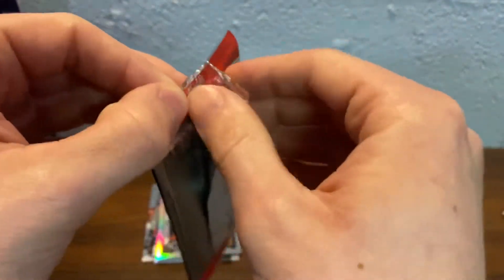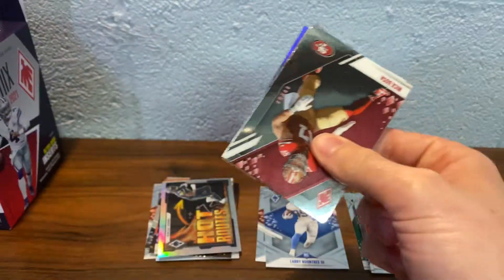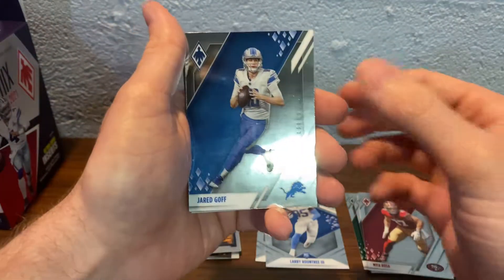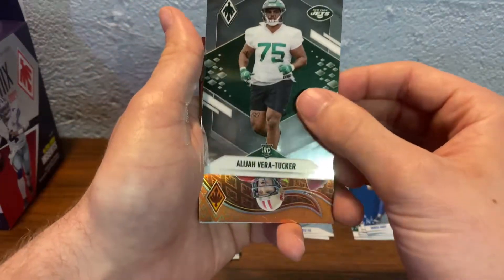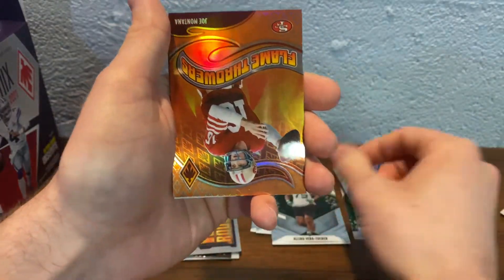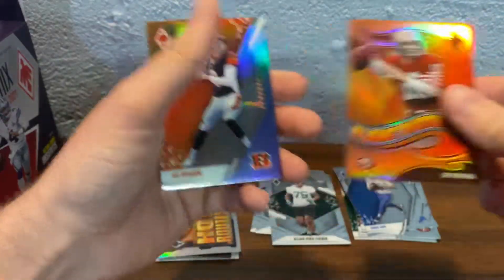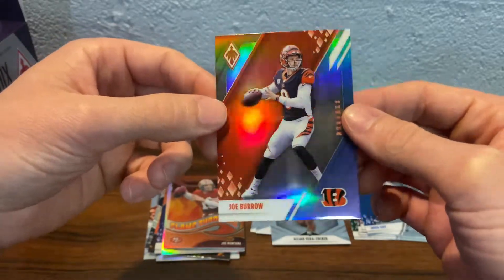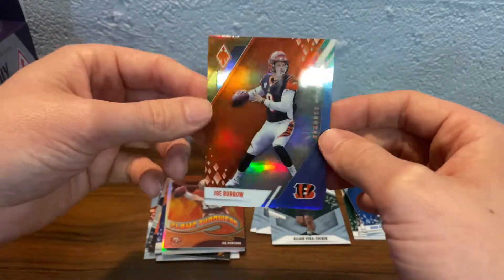Next pack. Hopefully our next auto is better than Caleb Farley — I don't think he played much this year and he's definitely not going for a lot. But Nick Bosa, Jared Goff, Elijah Vera Tucker. Flamethrowers Joe Namath numbered to 99. And I think this is going to be our one-per-box Colorverse — Joe Burrow. Not a bad player to get for that.